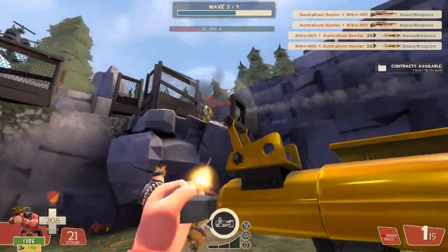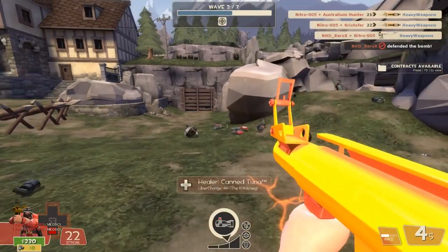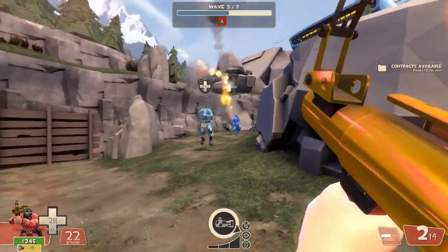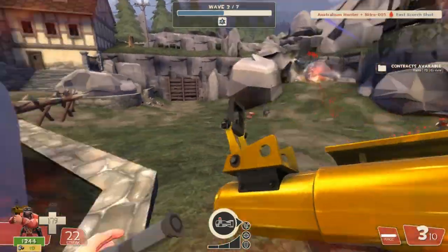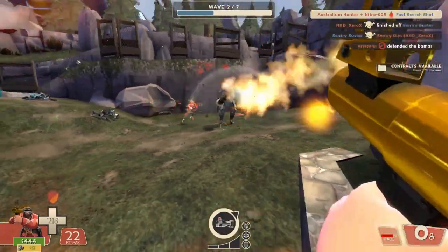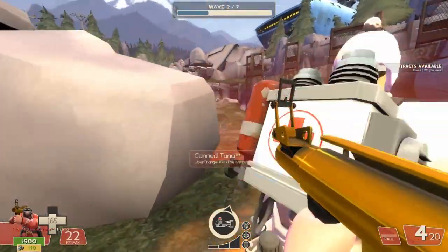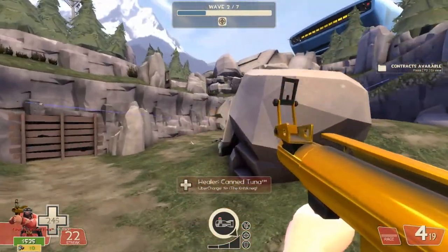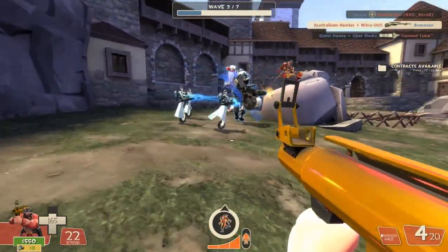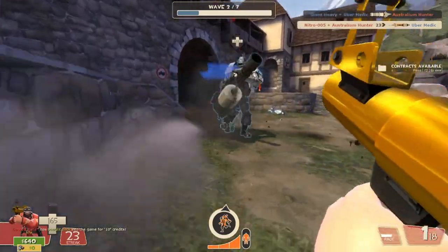Those minigun heavies will mow through you if you don't pay attention — keep in mind you really don't have resistances. You can blow your Battalion's Backup to lighten their attack, especially if your medic has already used their shield and doesn't have it built. It's always a good idea to save it for that rather than the shotgun heavies. After this, a giant pyro with a medic will come out from the normal gate with some flare pyros, and some bowmen from the hill. Then a giant heavy comes with three uber medics from the right gate. Let your sniper or medic destroyer get the medics first — you can see here I'm waiting for our sniper to get them before I shoot.